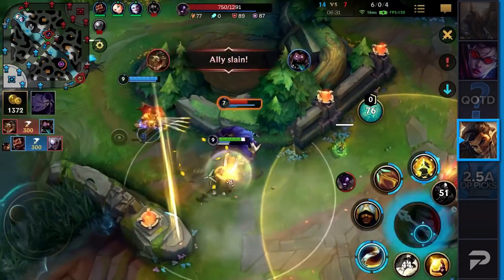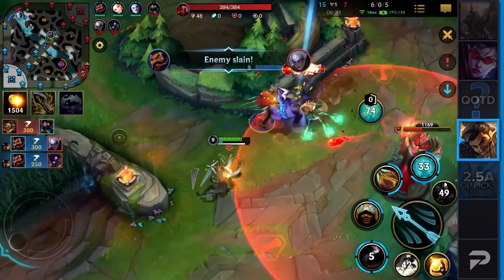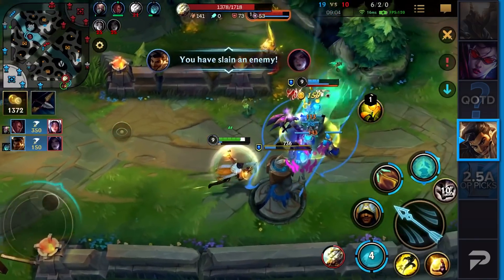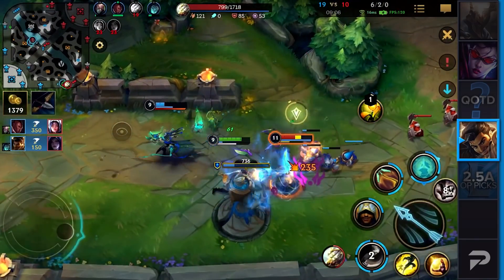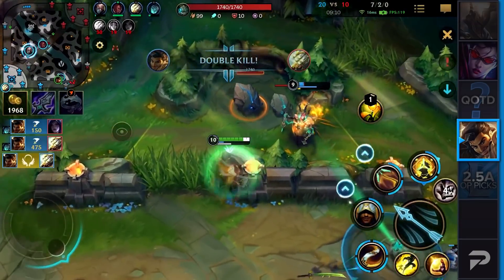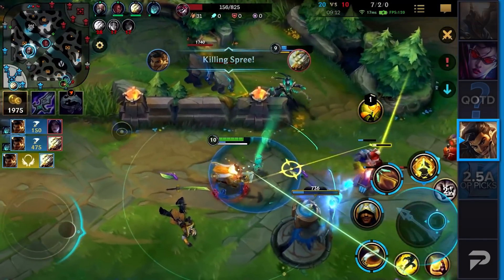Because in the end you're still an AD carry, which means if you jump into them and they CC you, you get instantly blown up and that would be very bad. And even if you let your teammates die for you, it's no problem at all because you can just revive them anyway. So think ahead and use that very smartly.